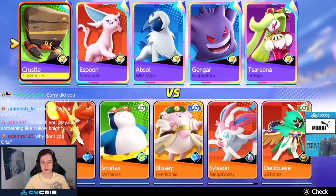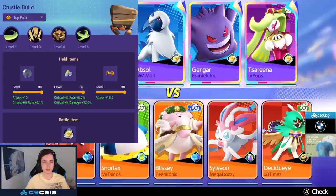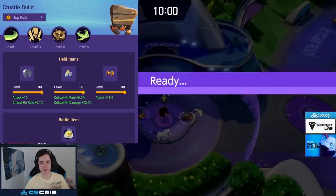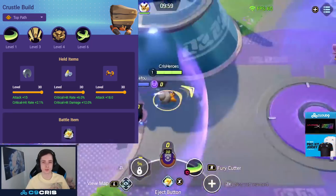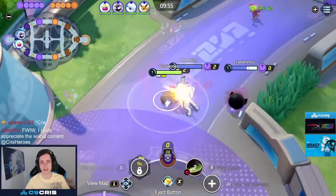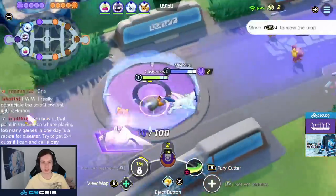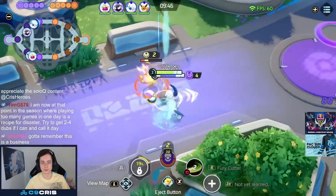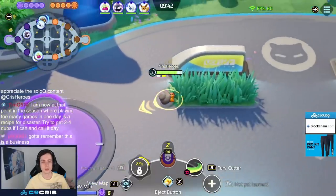Crustle is currently one of my favorite Pokémon to play with the Shell Smash and X-Scissor build. For held items I'm running Double Crit, Razor Claws, Goblin Specs, and Attack Weight, and I absolutely love playing this build. I wanted to go over and explain the gameplay a bit because I don't think people completely understand how this Pokémon works and how it's supposed to be played. You're not really a defender — you're like a damage dealer, similar to an all-rounder. You try to be very annoying, do a lot of damage, and you can even invade. I have Attack Weight on, going for some early game stacking.